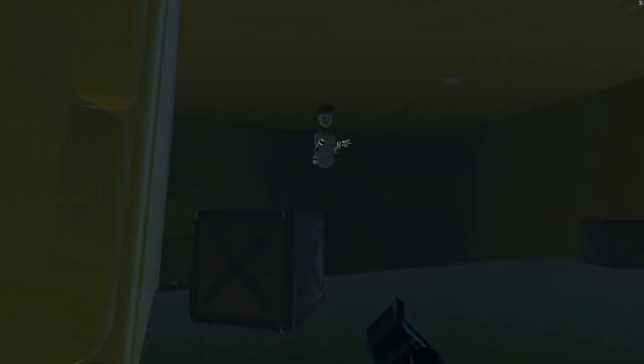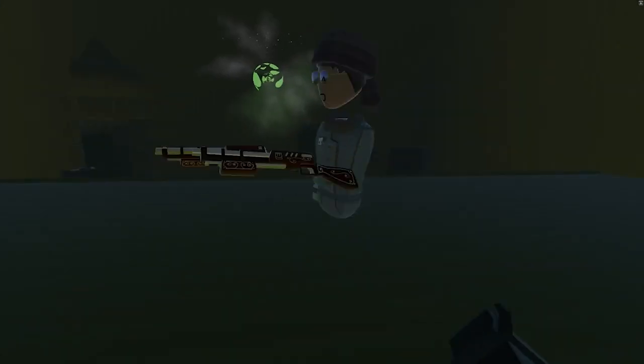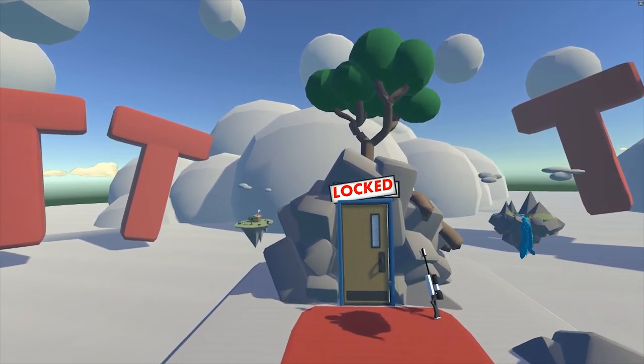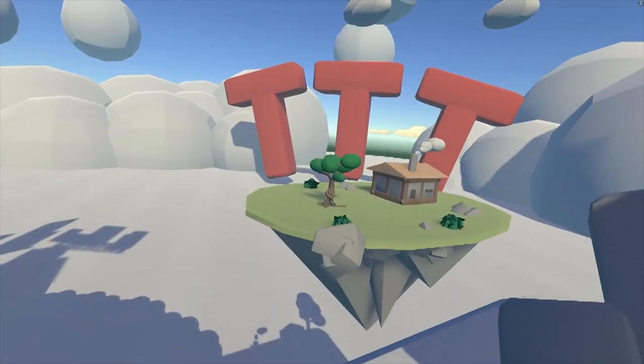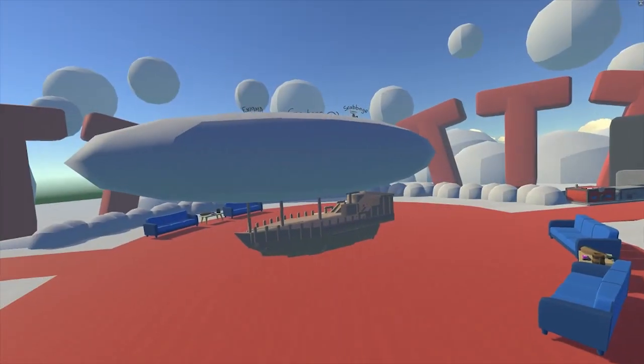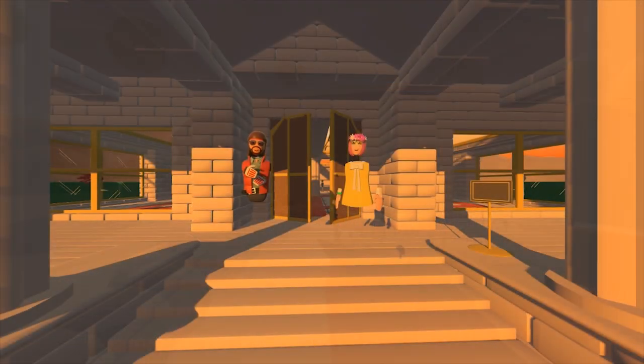My top tip for new creators: make what you're interested in and love. TTT was a game mode from another game I used to play — it was my favorite mode — so by making it in Rec Room I've brought my favorite game into the game I play all the time. Just make what you love. Thanks so much to Enigma for joining us this week. Be sure to like and subscribe for more Rec Room content, and we'll see you next time on Creator Spotlight.